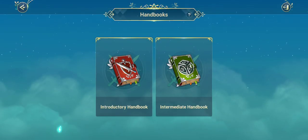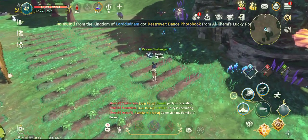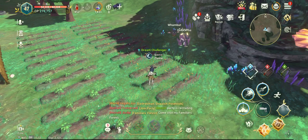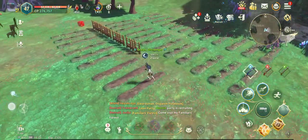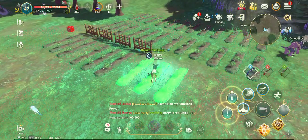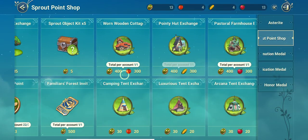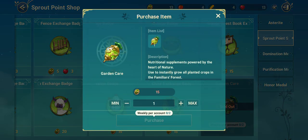You can use the garden care fertilizer to get your crops ready directly. To purchase the garden care item you have a limit of two per week. If you're new to the game, make sure to purchase the garden care item from the Medal Shop — click the manual buttons, go to Shop Medals, then Sprout Point.